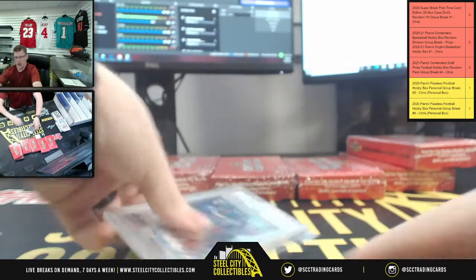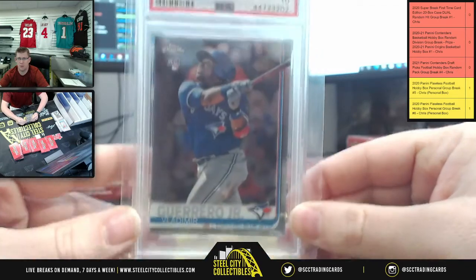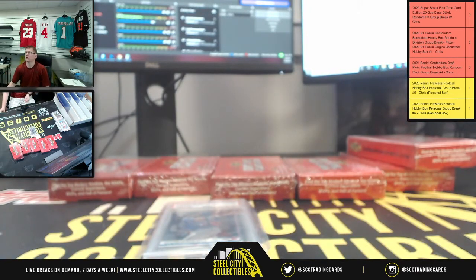We're going to have Vladimir Guerrero Jr., 2019 Topps Chrome, PSA Gem Mint 10. PSA Gem Mint 10 for the Guerrero Jr.